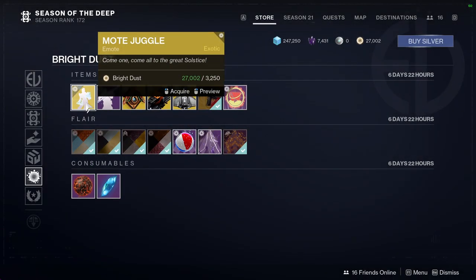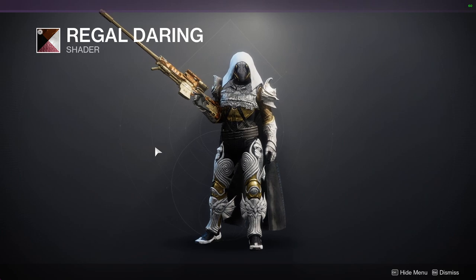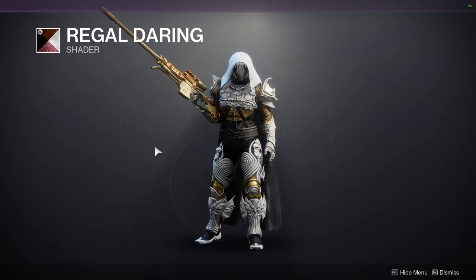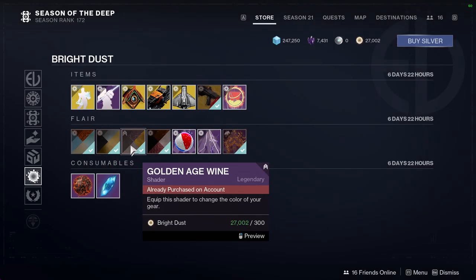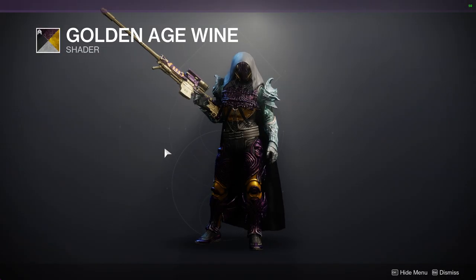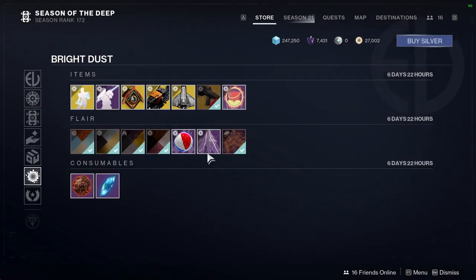And then we have Moat Juggle. For the bottom stuff, we have Regal Daring which again is the shader from up top — it looks really really good. I'll show you a bit more in depth later because this armor set's not really doing it justice. We have Golden Age Wine which I'm not the biggest fan of — the shader is blue so it's just overall not a good shader in my opinion.